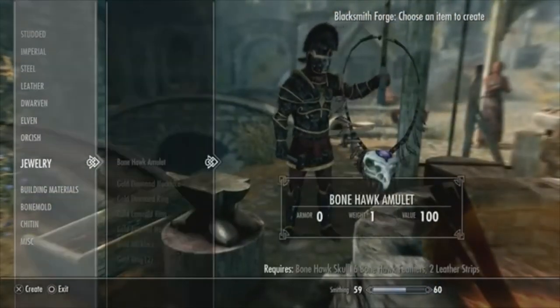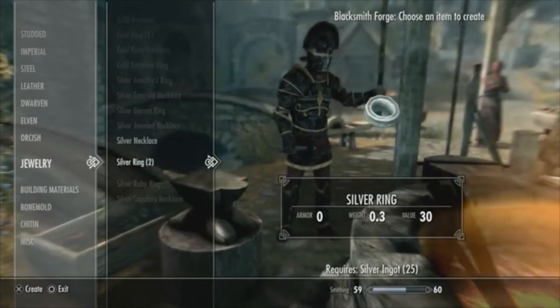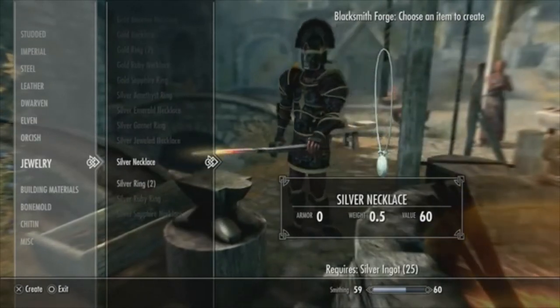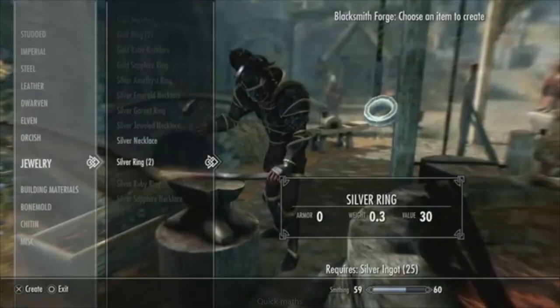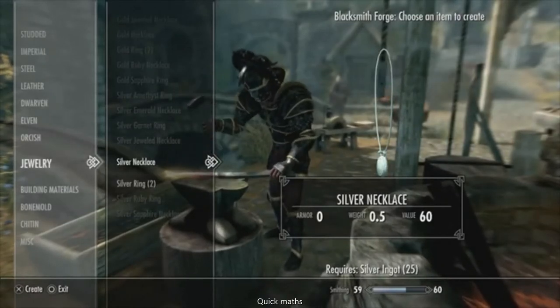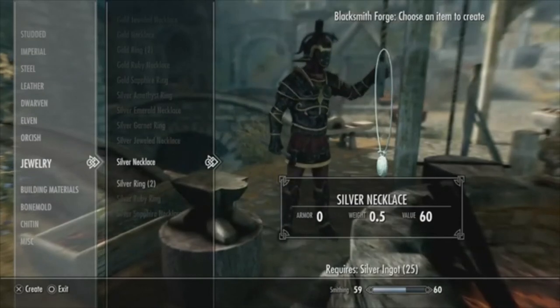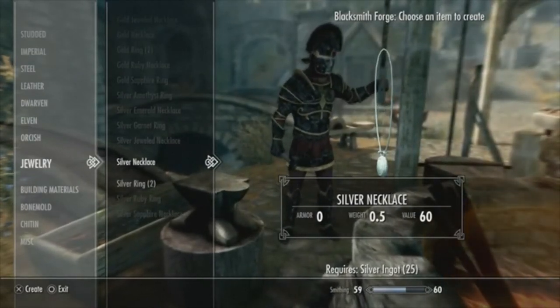Next what you do is you go to the jewelry bench and craft rings or necklaces. Necklaces are better because two rings would equal 0.6 weight but the same value, whereas necklaces are 0.5, so overall you'd be saving about 0.1 weight for each one. When you build them in bulk, which I usually do, you get like 300 to 400 and they'll weigh only a few pounds.